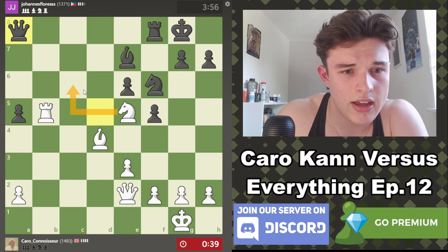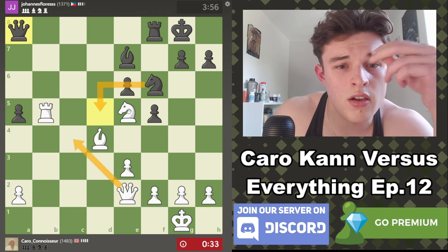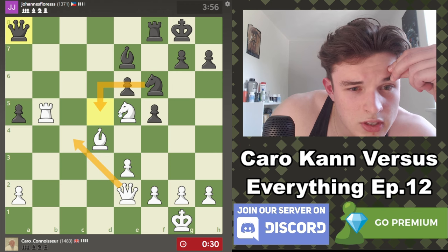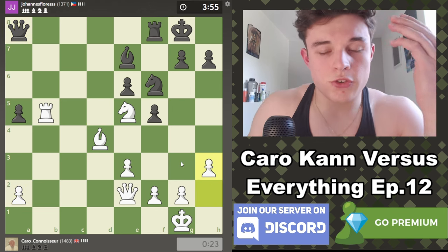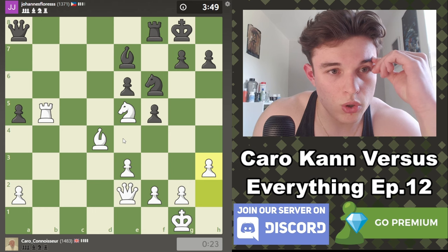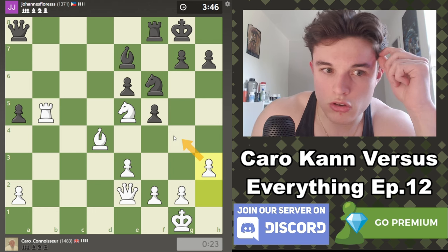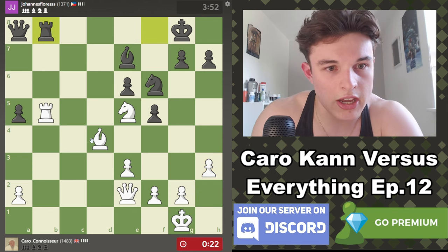We could go Knight c6 — no we can't, that hangs a knight. I think Queen c4 is very good. If Knight d5 — I'm just going to play h3. I'm sure this is not the best move, but I can play it quickly without too much thought. It can't be a bad move — controlling the g4 square, giving my king an escape square on h2 from getting back-ranked.